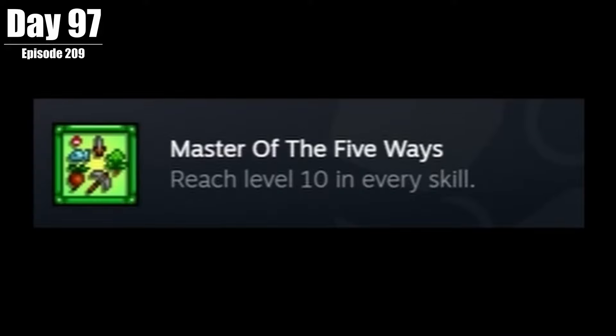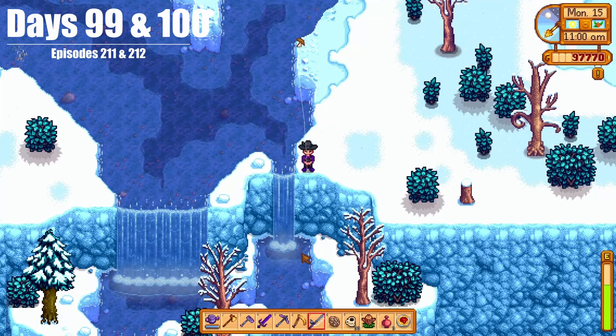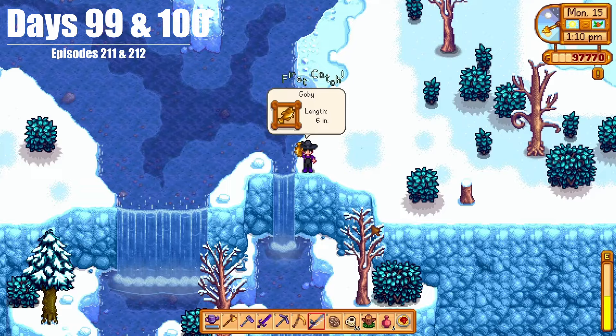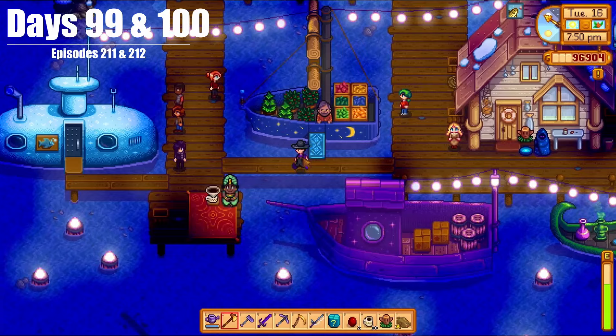On Day 98, we ran around and got some walnuts, proposed to Leah, and tried catching some fish. Between Days 99 and 100, we caught a Goby and a Stonefish. We also visited the Mastery Cave to see what we can unlock, and then went to the Night Market both nights.